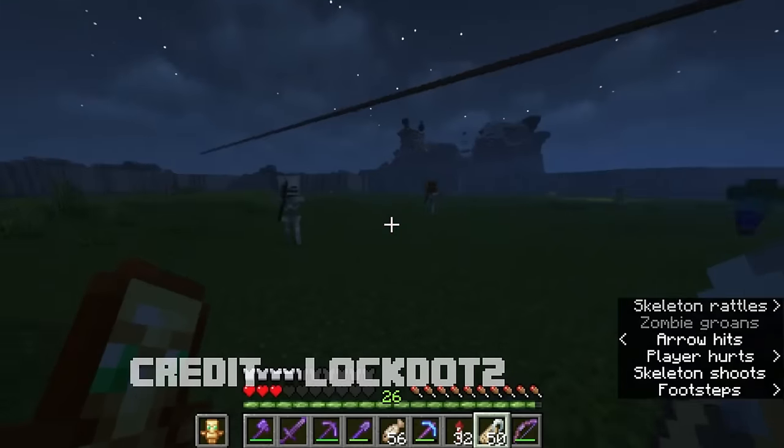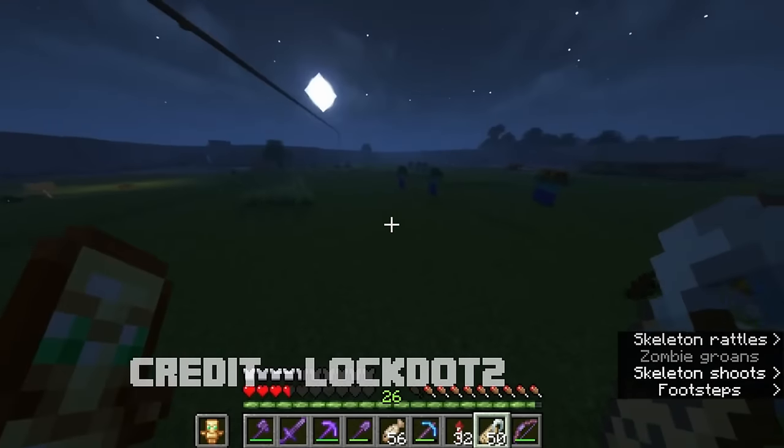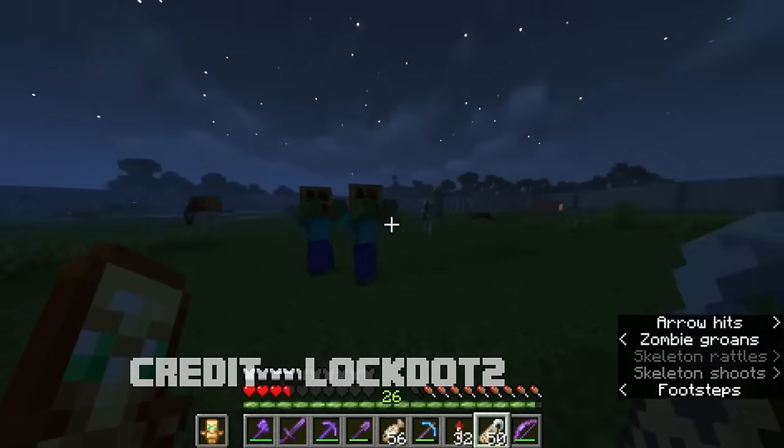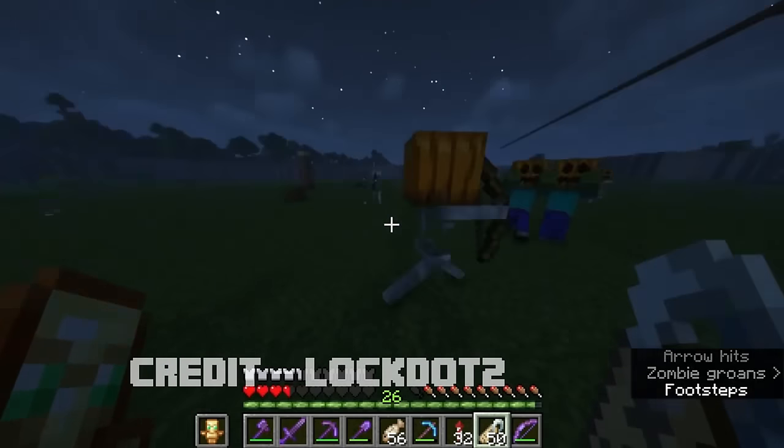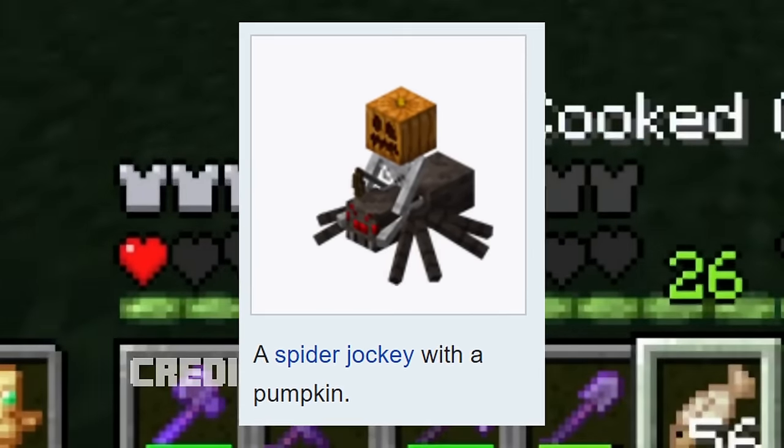Everyone knows the Halloween easter egg where every mob gets a pumpkin on their head on Halloween, and this has been in the game since version 1.4.2. But did you know that the pumpkin head fun also extends to spider jockeys?